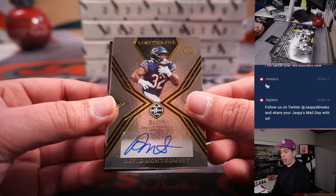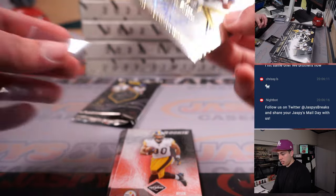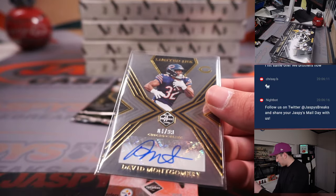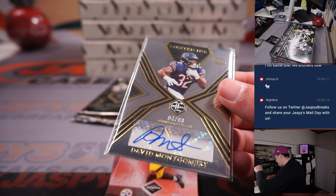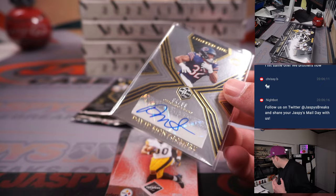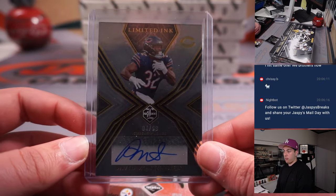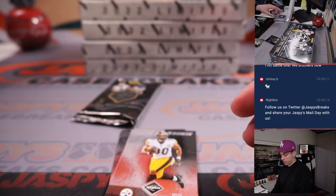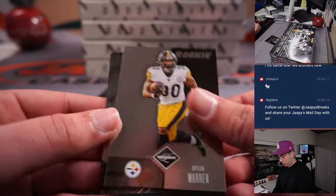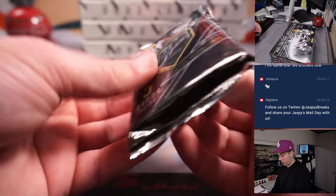Here's our auto — David Montgomery, a little vet autograph. For the Chicago Bears, which is a random number block team. That's 4 out of 99, going to Jeff. Also Jaylen Warren out of 49, and Tyler Boyd — dual patch for the Raiders, that's Rich Gannon and Tim Brown, out of 25.